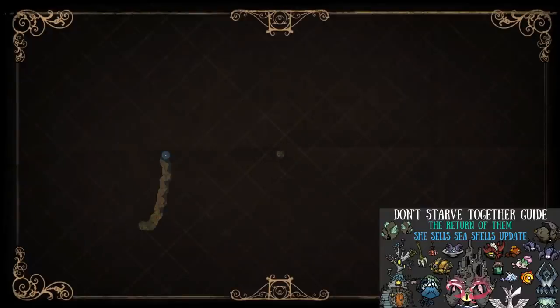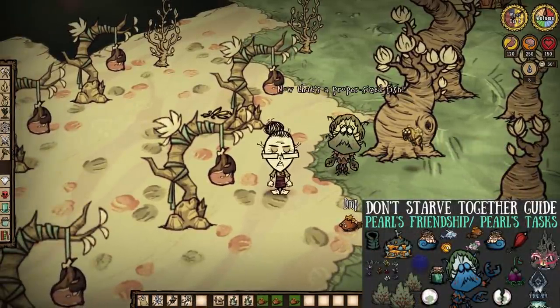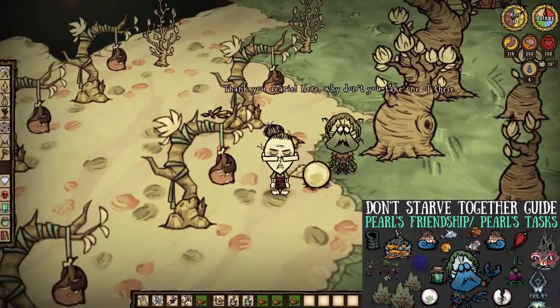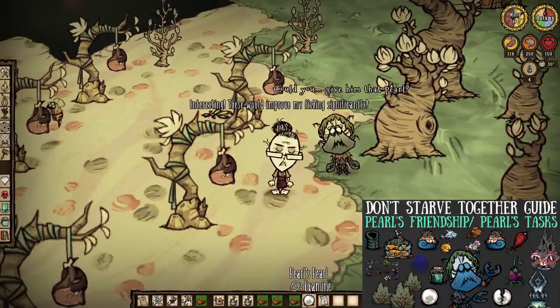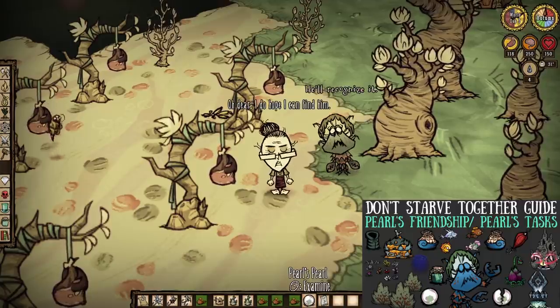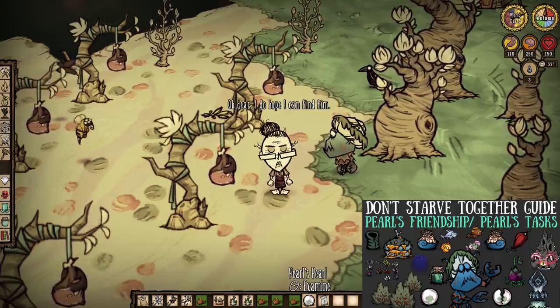Step one is locating Pearl and Pearl's Island, which is really easy to accomplish. Just simply set sail from pretty much anywhere and you will easily stumble upon a message in a bottle on your travels. Read it and you will literally be told where the island is. However, now comes the involved bit — Pearl's friendship quest. Certain tasks done for the Krabby Hermit on her island slowly turn her less Krabby and more into Pearl. We can move up on the friendship list over and over again, eventually leading to a very important item: Pearl's Pearl. Without this, the entire thing is dead in the water.